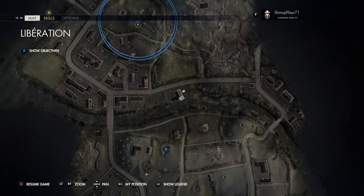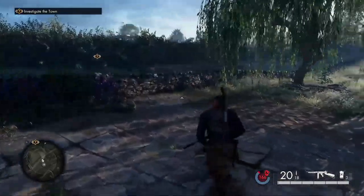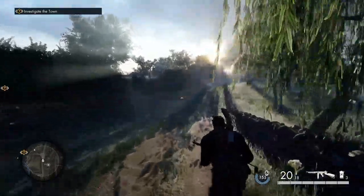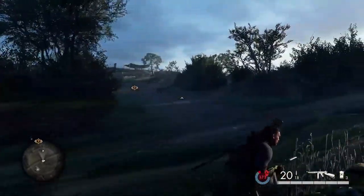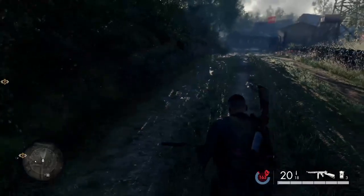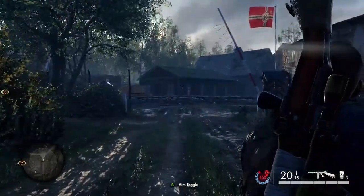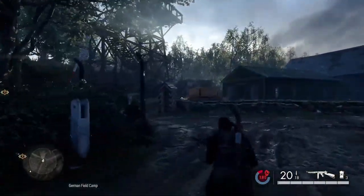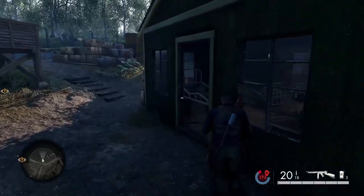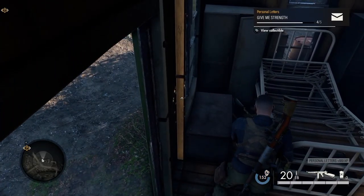Just outside the building, head east and follow the road east. There are a number of enemies at the top with watchtowers — a couple of watchtowers. You'll see green barracks ahead — the next collectible is in there. Just to the left is a watchtower, and in those old barracks you've got personal letters.